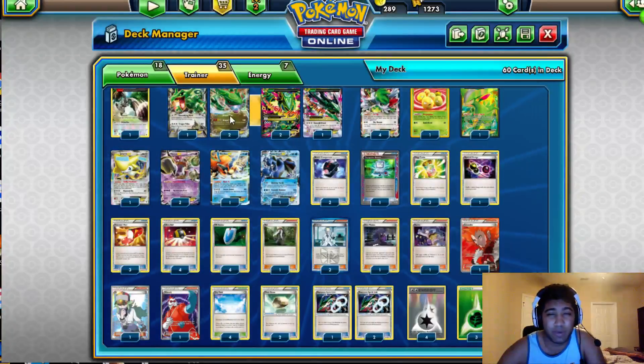I played a 1-2 split on the Rayquaza line because there was a lot more Night March than I first expected there to be. I was hearing floating rumors about it, so having the Dragon Rayquaza to deal with that and Mega Manectric in the early stages was pretty good. The colorless one is if I expected more Toad, which ultimately didn't matter.